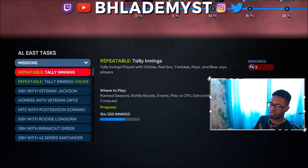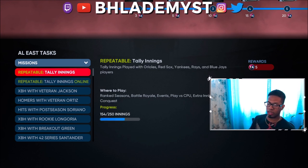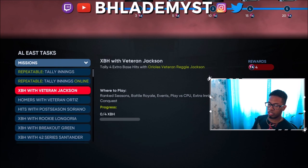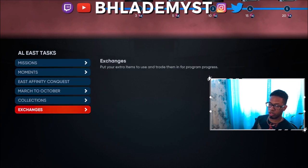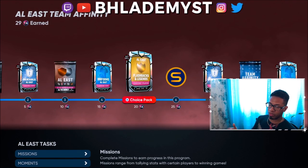There are missions to do — tallying innings both offline and online. When you do it online it will track for offline as well. You can unlock players through these two missions, or through exchanges of showdown vouchers, which we'll discuss in a second. You can't really do it through East Affinity Conquest effectively because you can only do that once.